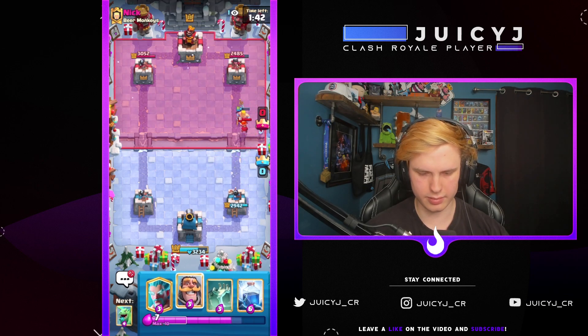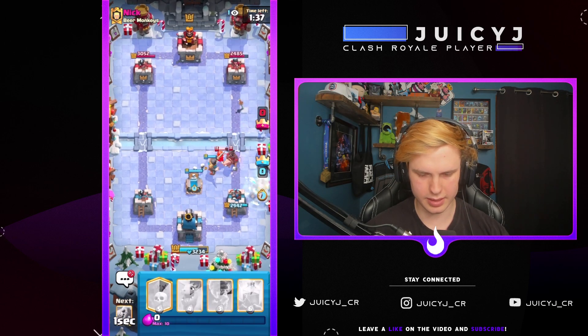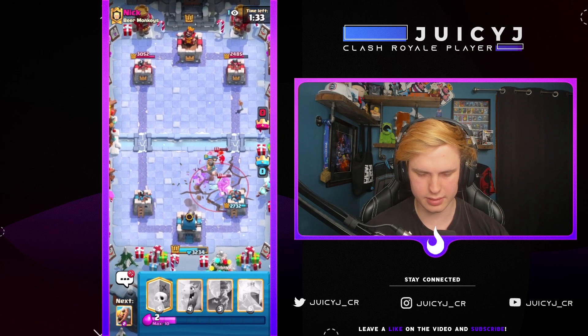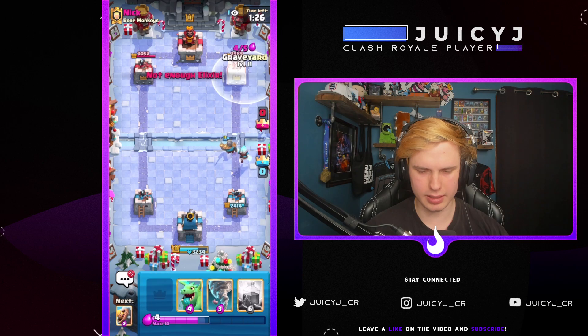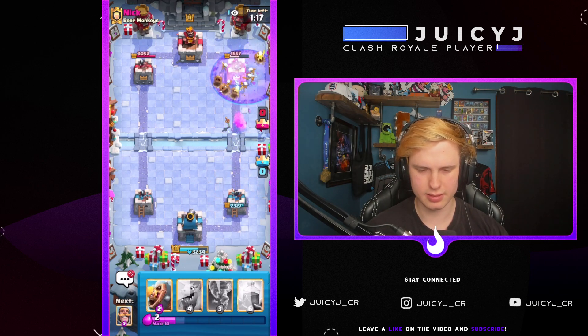He's gonna go Valk, I'm gonna go Knight, he's gonna go Hog. My Ice Wizard is on this side just to make sure the Hog slows down in case he Earthquakes. Hopefully just one Hog hit — nice. I think I want a Graveyard ASAP here because he's got to be low on elixir, and his Log's out of cycle too. So I think he might be in a lot of trouble. Valk's gonna come late because he's low on elixir, and that'll be a solid amount of damage.